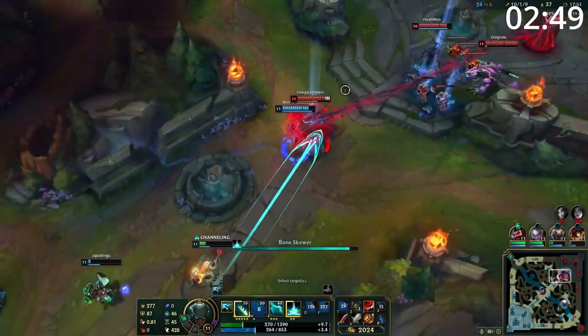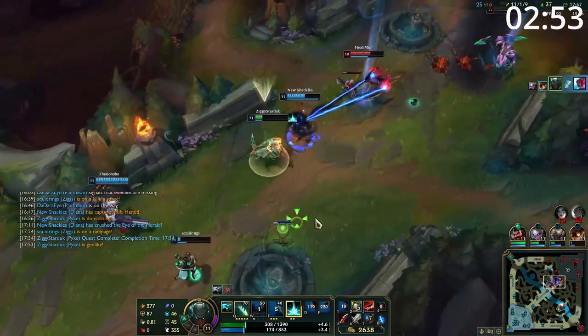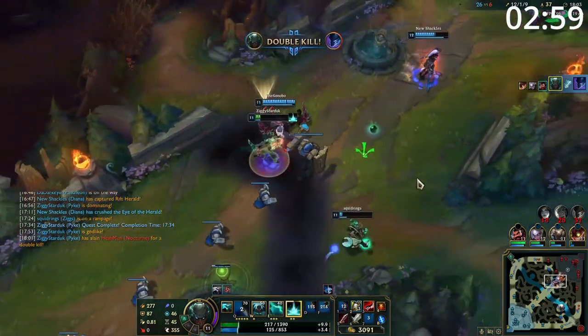Entering the late game, in teamfights you want to lurk at the sides of the fight and go in when you can execute someone with your ultimate. Removing low health targets is just a great way of winning fights. However, if you're the team's entire engage, try to land a hook and use your other abilities defensively until you can start ulting away.